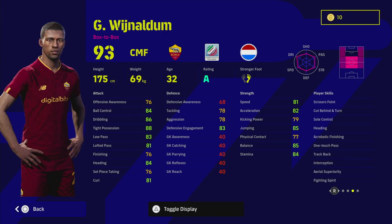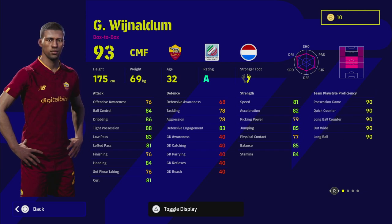Wijnaldum is on a rating again this week. He has standard form but he's got interception, one-touch pass, fighting spirit, cut behind and turn, scissors feint, sole control, and heading — a bit of a unique card. I don't like cards that don't have 90+ in at least one or two key stats. With 88 top possession he's cut off, so I don't think he'll take the place of somebody better in this pack.